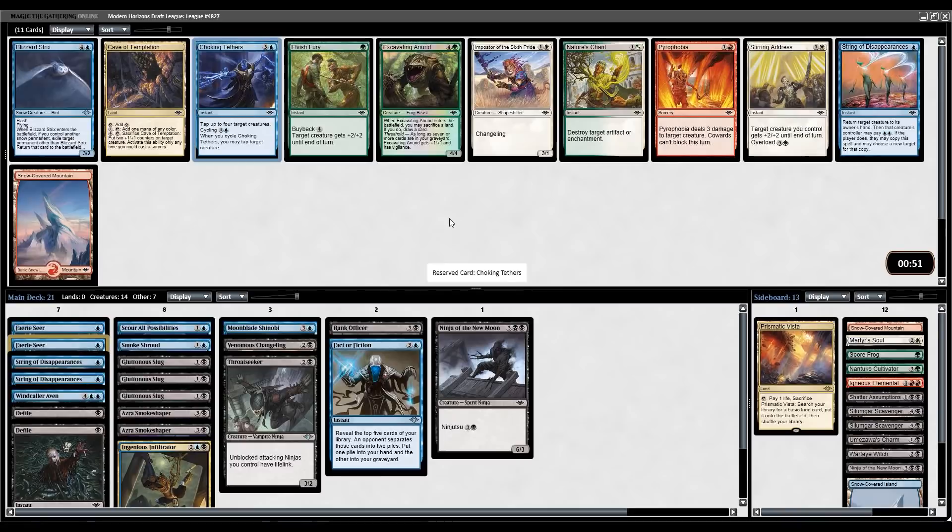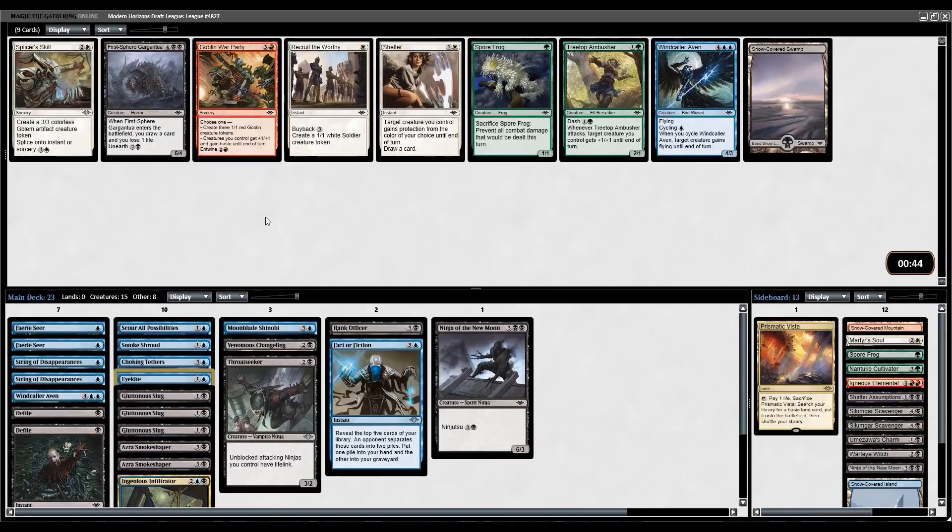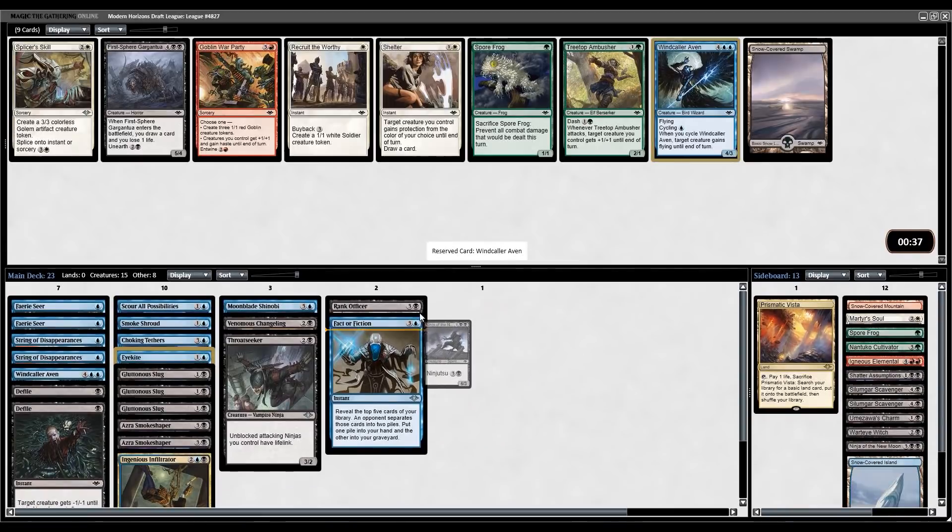Choking Tethers — take that over Blizzard Strix or String of Disappearances number three. It's another good way of pushing through damage. Let's take the Eye Kite here now — it's another fine enabler. Late Sinkhole going around, but that's fine. This is pick number six, so still a few more chances to get one more one-drop, but Eye Kite is fine. Take a second Windcaller Aven here, although it looks like we might not even end up playing it.